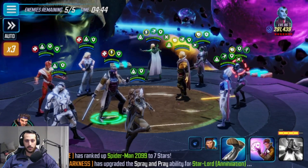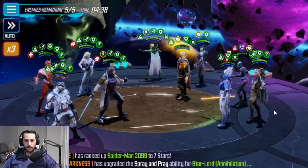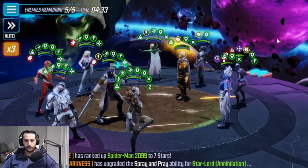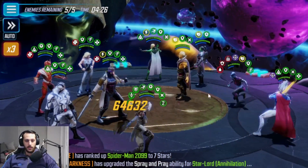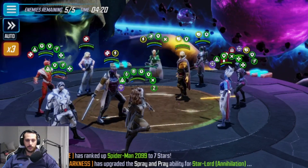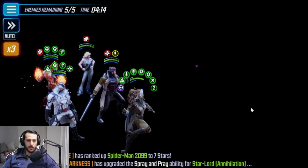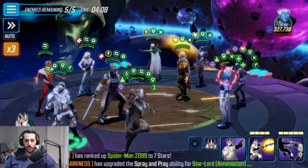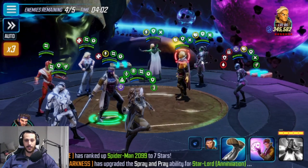We're going to ability block Nebula so she doesn't get the counters out. It landed. We are going to slow Phi Lavelle again, get more Vulnerables out there. Then we are going to wait and then special here — make sure we got offense up. We're going to ulti. Striker attack will do some pretty hefty damage there and then Phantomex might be able to kill. He's 7-7 now, brought him up a little bit. And it did. Awesome.